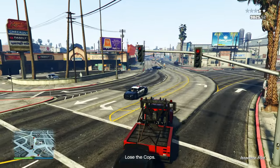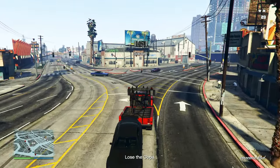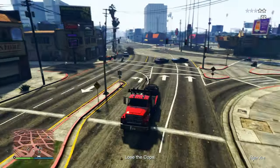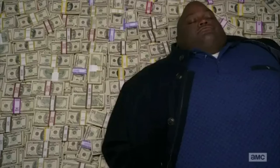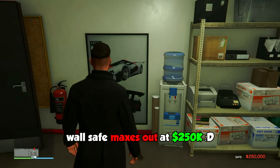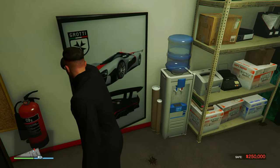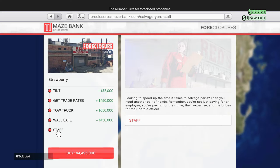For the wall safe, you're for sure going to want to pay the 750,000 to get this. Even if you don't get the upgrade, your salvage yard still has a safe but it'll max out at only a hundred thousand dollars, meaning you have to come back to the business way more often to take out the money. If you get the wall safe upgrade it's going to hold up to 250,000, so you won't have to come back as often. In my opinion this is definitely worth it.